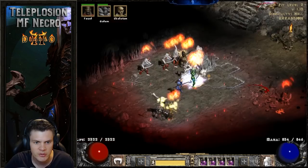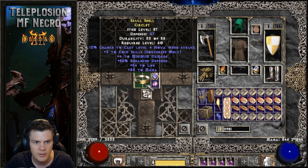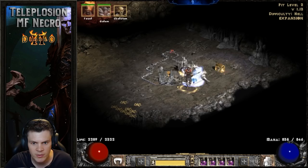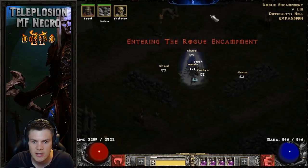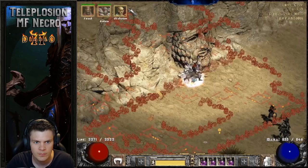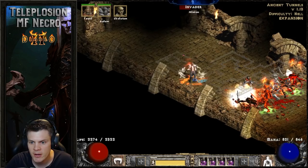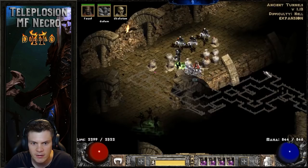As soon as the first kill is off we're all good. Tele-stomp them, circle it around, handle the cold skills, and then wrap everything up with the Ancient Tunnels — same idea except on players three with that boosted Infinity damage. These invaders have very high fire resistance; Infinity does break it though, which helps make Corpse Explosion a little bit more effective.